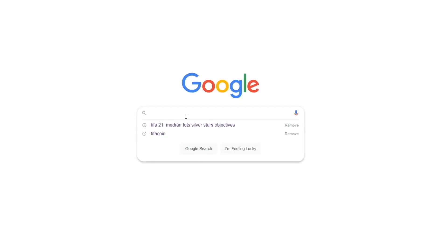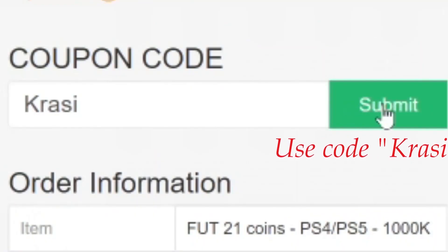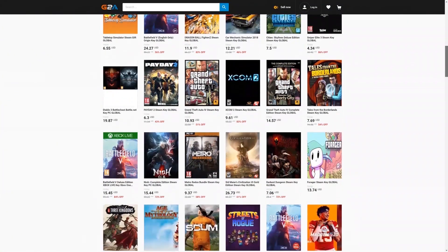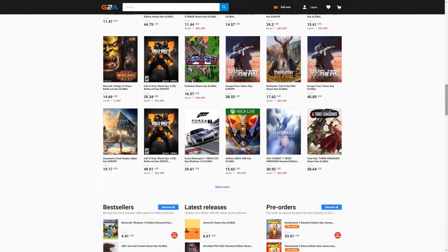Ladies and gentlemen, it is time to continue our FUT Champions journey! Get your cheap and safe coins within 10 minutes from the cheapest place on the market. Follow the link in the description and use the code CRASSY for a huge discount. And if you wanna buy cheap game codes and prepaid Xbox and PlayStation cards, G2A is the place for you. Check the link down below.